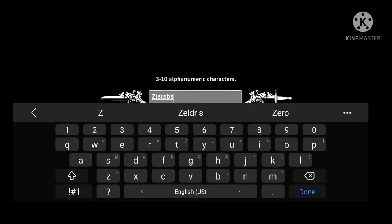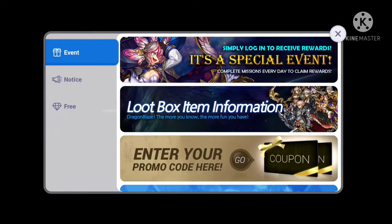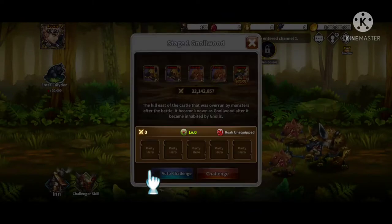If you don't get the rerolls you want, go to your settings, go to Apps, find this game, and delete all the data. Then go back into the game and download a whopping 2.6 gigabytes — or megabytes — worth of data. That is the longest part of this process.